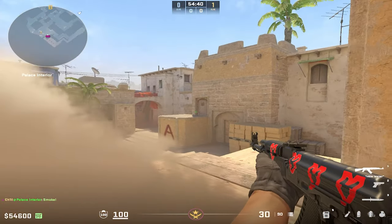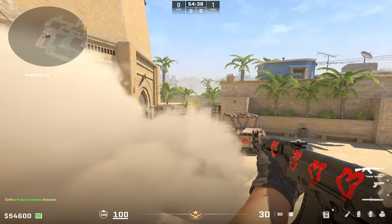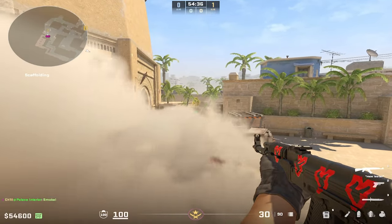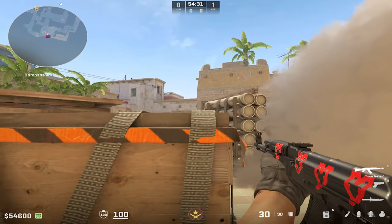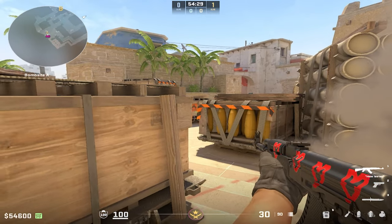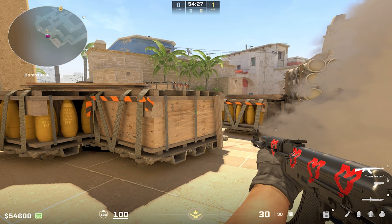It's gonna let you walk out and peek towards jungle stairs, you can peek towards CT if you want, or you can even use it to drop in and get to firebox without them seeing you and peek stairs.